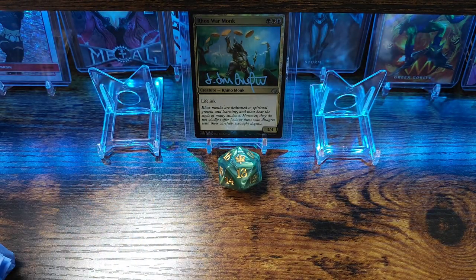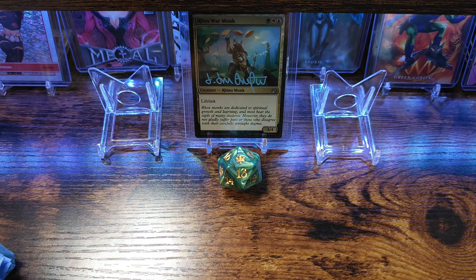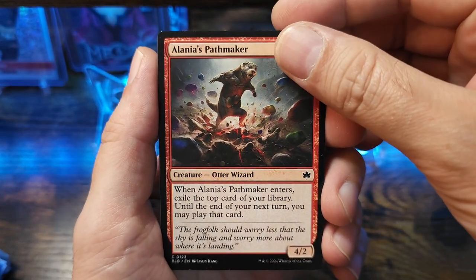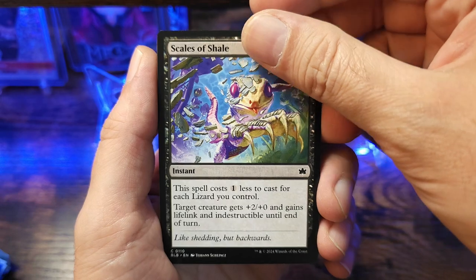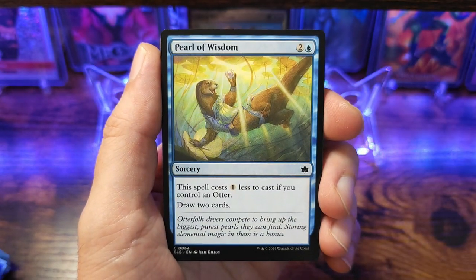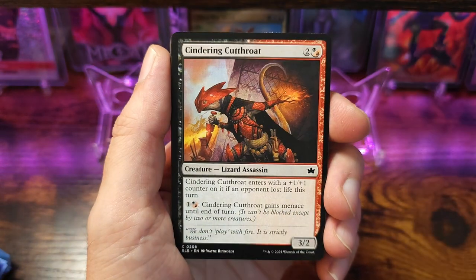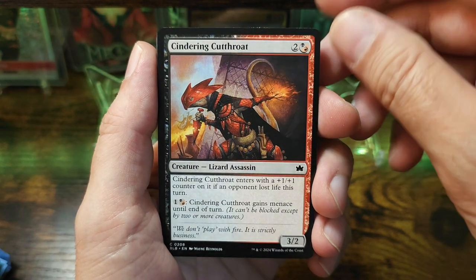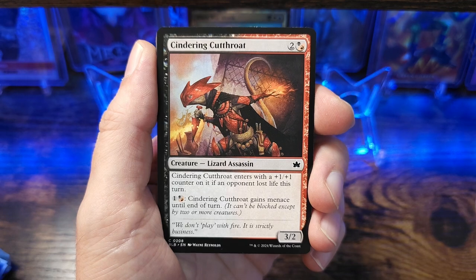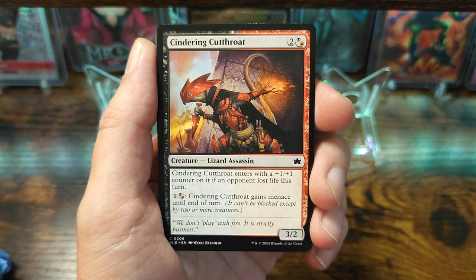All right, let's go ahead and crack into it. Basically what we're looking for is sweet cards — foils would be a plus. All right, Alana's Pathmaker. Three Guard Duo, Pearl of Wisdom, Rabbit Response. Sendering Cutthroat — this is the first time I've seen this card, that looks pretty cool. For three mana, Sendering Cutthroat enters with a plus one plus one counter on it if an opponent lost life this turn. Pretty cool.